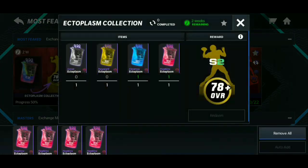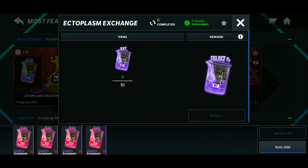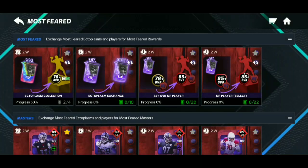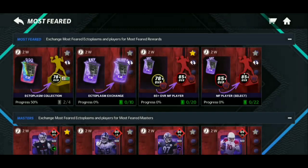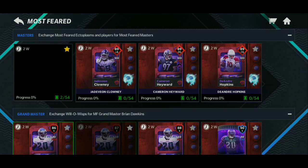Up here on the Most Feared section — all ectoplasms from all four masters can be traded to get 78s. Also, you can trade 10 78s and 10 ectoplasms for an 85 overall — that's something you should do. This other set — don't bother with that one, it's just a player exchange and it's not worth it.